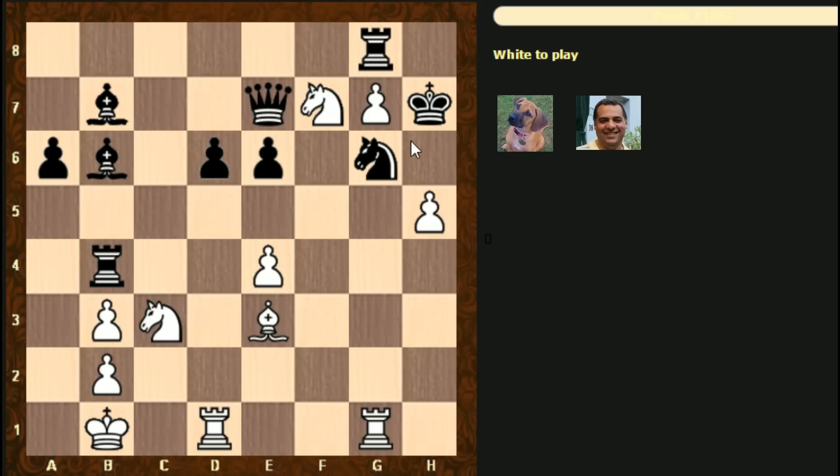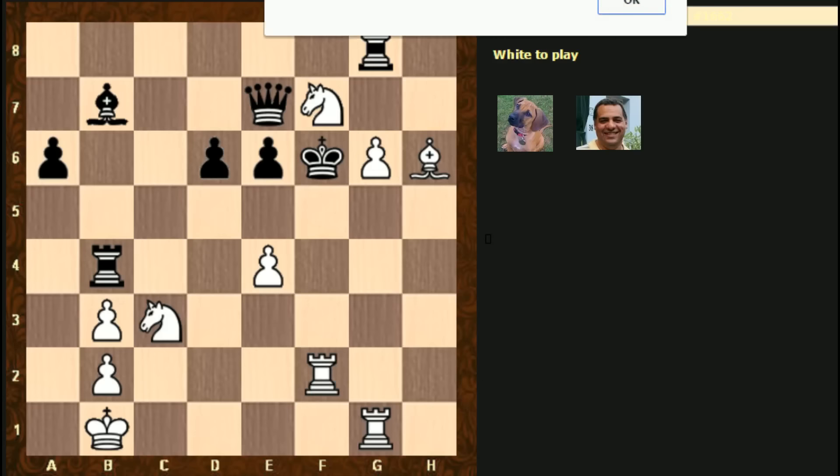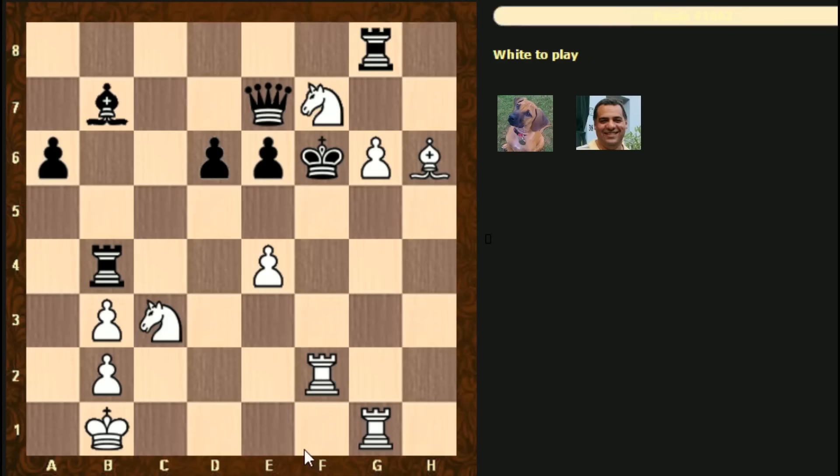Bishop h6, king f7 - I'm not really convinced. Rook takes g6, actually rook g7 - I'm going to end up running out of time here. I'll try this - bishop h6, running 19 seconds left. With nine seconds left - okay, so I managed to solve it with nine seconds left. I hope you were quicker; that was tricky.